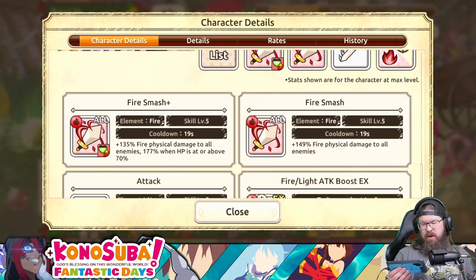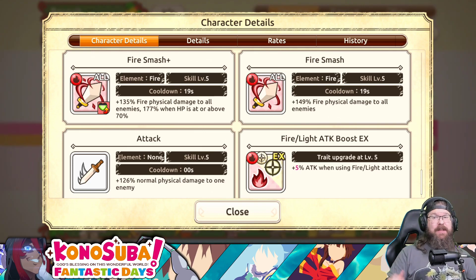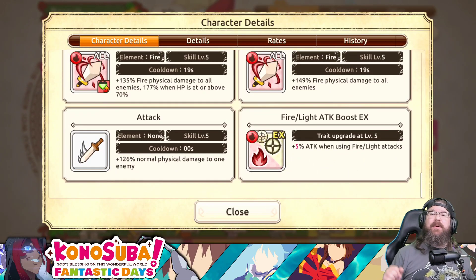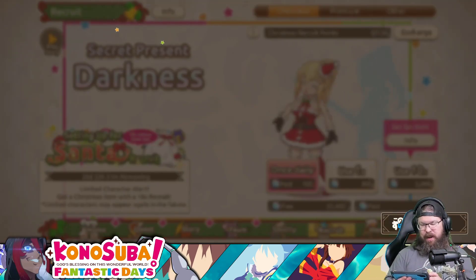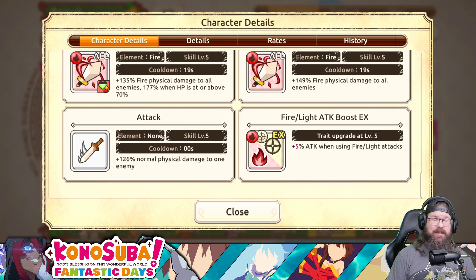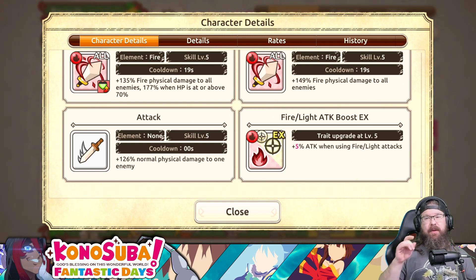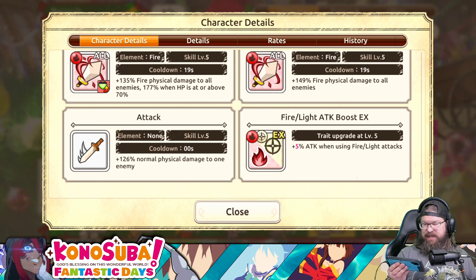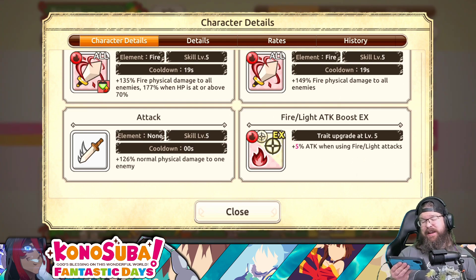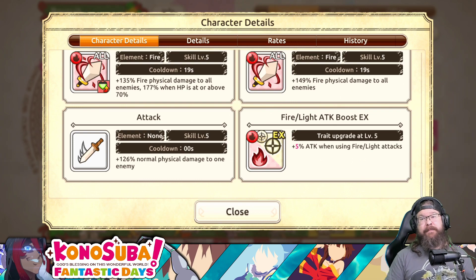This is the new Iris unit and she uses that same new mechanic. Skill 1 is 135% fire physical damage to all enemies, going up to 177% when HP is at or above 70%. Skill 2 also has a 19-second cooldown and deals 149% fire physical damage to all enemies. She generally does more damage with skill 2 most of the time, unless she's at top health. Her base attack is 126% normal physical damage. She also gets a 5% attack boost when using fire or light attacks.